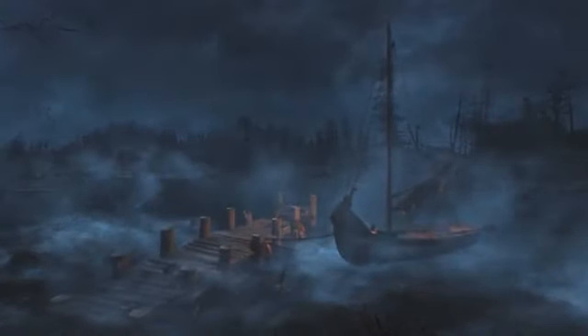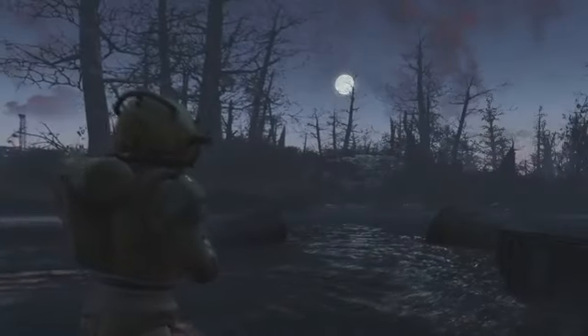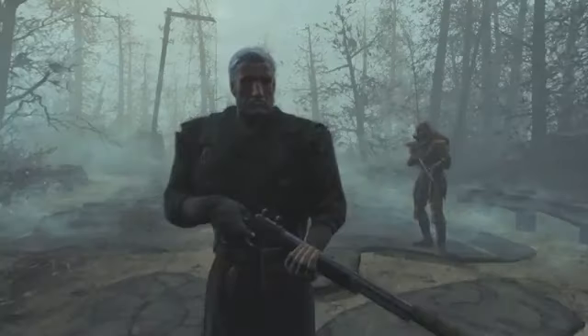It looks like some of it's been touched by the nuclear war, and then we get a swamp-like feeling. We got a broken boat with some type of lamp on it. Maybe we have another character — I'm not sure if I've seen that armor before, it kind of looks like submarine armor in a way. Another new creature — obviously haven't seen that before.